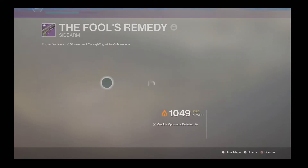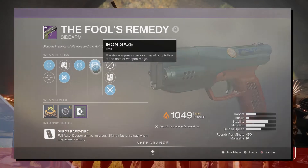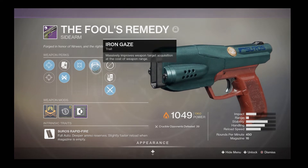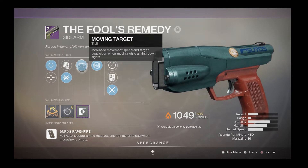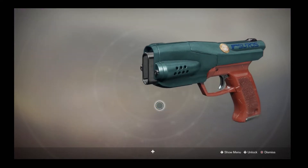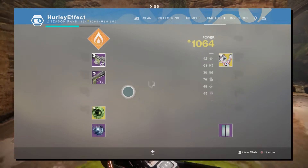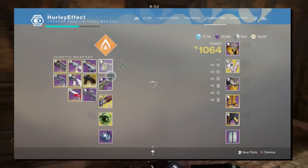The Fool's Remedy has the same idea — terrible range, but from a sidearm perspective you almost don't feel it as much. Increased target acquisition, plus Moving Target, helps even more. Counterbalance Stock and reload speed for the masterwork, and again the new Iron Banner shader. Iron Gaze is an awesome perk — if you have terrible aim, that is the way to go.